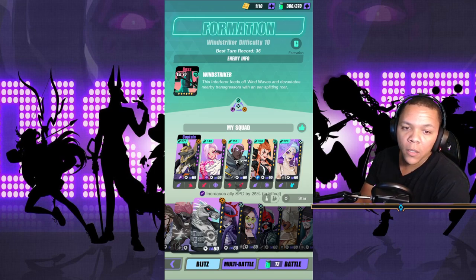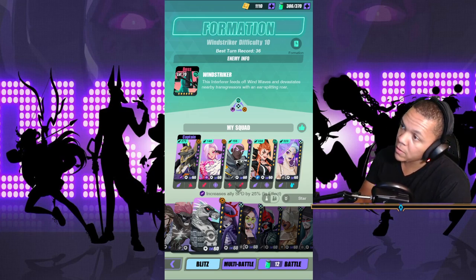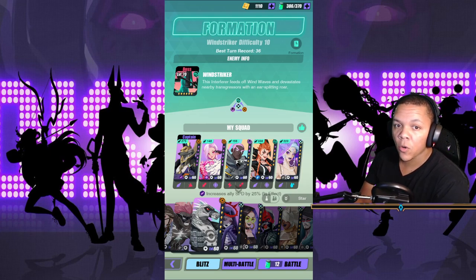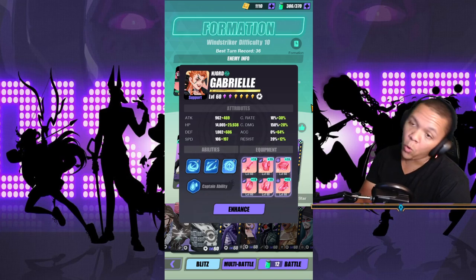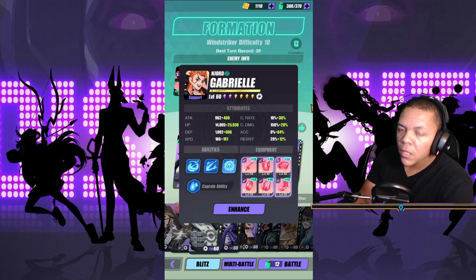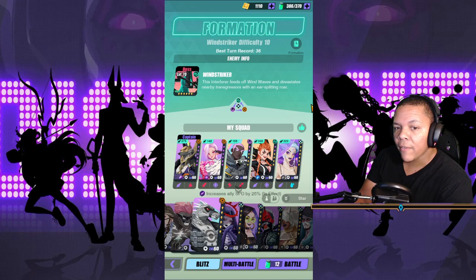So let's talk about Wind Striker. He is poison and he does more damage to poisoned units, so if you're poisoned you're going to get rocked. You want to have someone that at least provides immunity, and that's why we have Gab here. This is our survivability — that's all we care about. Because if you don't have Gab, Unas, or even Chungpoo for some builds, you're not going to stay alive.